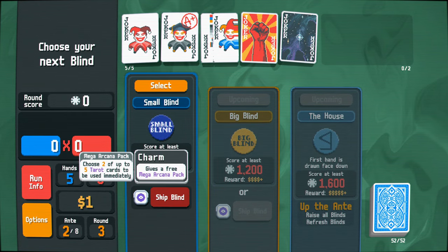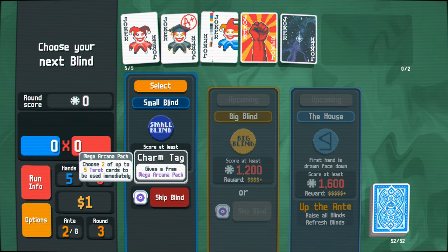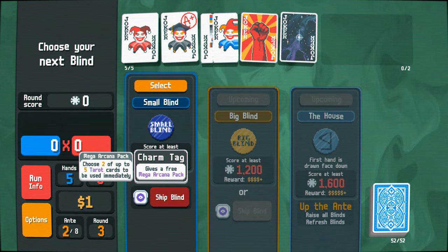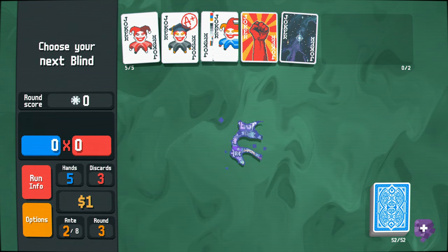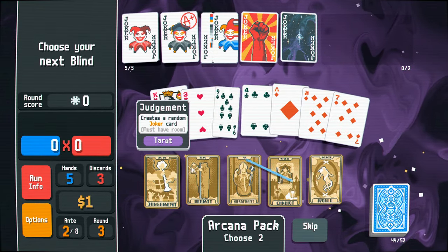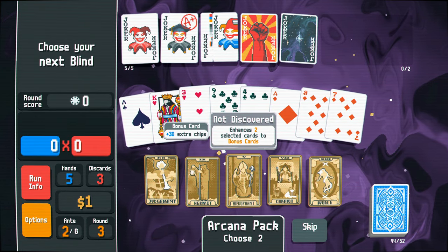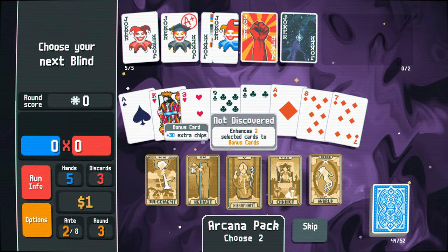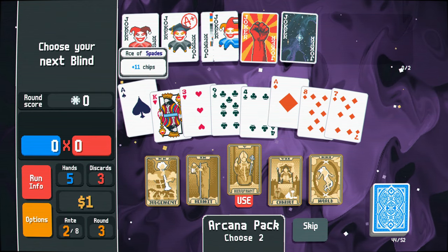Also, we can skip these as well. If we feel confident that we can go straight to the next one, we can gain abilities by skipping. Choose two of up to five tarot cards to be immediately used. Gives a free Mega Arcana pack. Yeah, let's do that — let's skip that. We get the Mega Arcana pack here and we get two of these to use straight away. Doubles our money — obviously not very useful right now. Enhances two selected cards. One selected card into a Steel card. I'm going to go with our Aces here, because our Aces are obviously pretty useful.